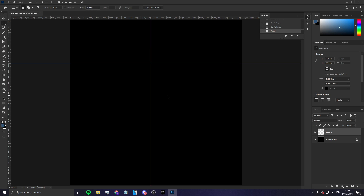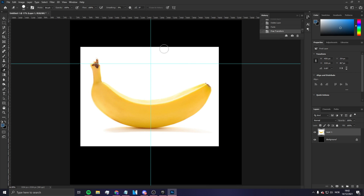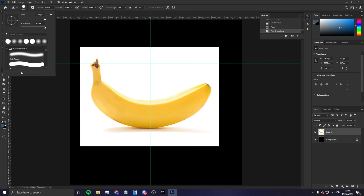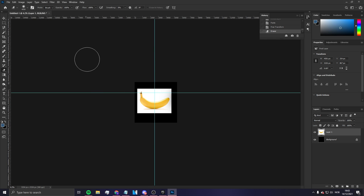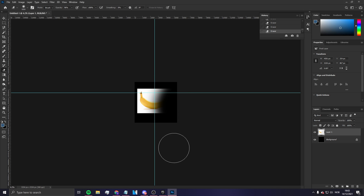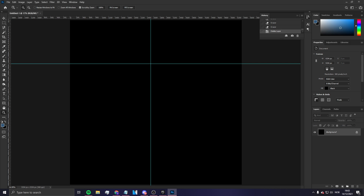And how to make something fade — I'll show you that right now. Take your eraser tool, make it bigger, then scroll out and press on the edge of your design. It'll start fading. You can also lower the opacity on the eraser so it fades more gradually. That's how you fade your clothing.